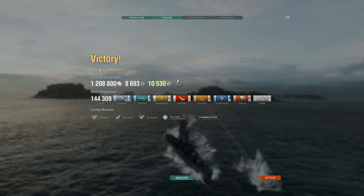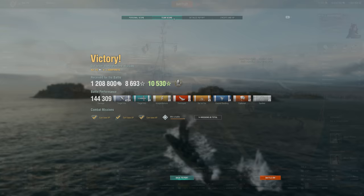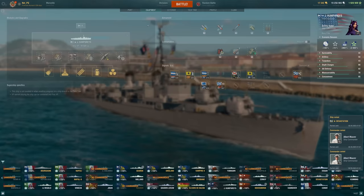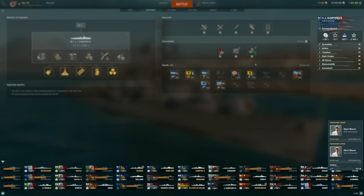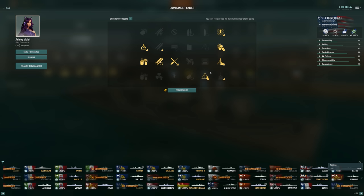144k damage, five kills, two solo caps — very useful to the team and a very fun match. I like the certainty that comes with a lot of these DD matches. I feel very much in control of my destiny in these games, and I find that fun. As for the build on the Humphreys, I'm definitely going more towards a gun build — that's really the bigger strength of the Humphreys over the Gearing, and that's kind of our upgrade going to a super ship. I want to maximize that as much as I can. I also find the guns just that little bit more reliable. The torps are still good even if you don't fully invest in them.